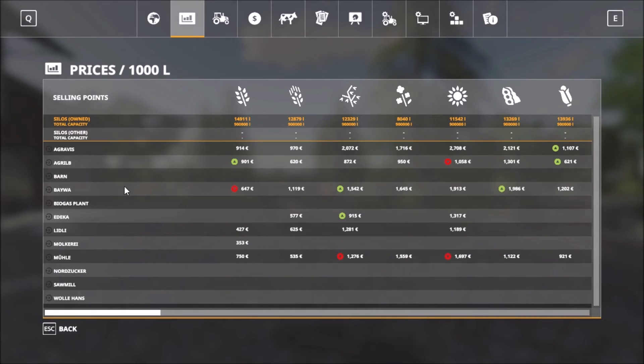Let's see the sell points. We have the Agravice, the Agri-lib, the barn, the Bayware, the biogas plant, Edgar, Lidl, milk factory, the mill, the sugar factory, the sawmill, and Whole Hands. Those are all the sell points.